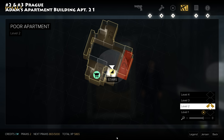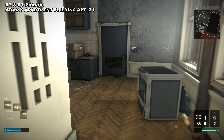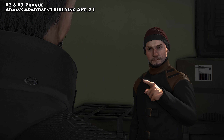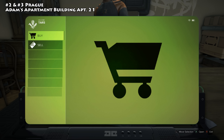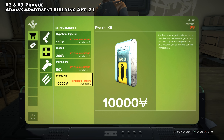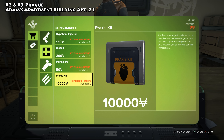The next two Praxis kits are found inside Adam Jensen's apartment building. Down on level two you'll find a vendor in apartment number 21. Chat him up, go to Shop, then Buy, and inside Consumables you'll find two Praxis kits available. You're probably not going to have enough money to buy them early on, but you definitely will later, so remember they're here.